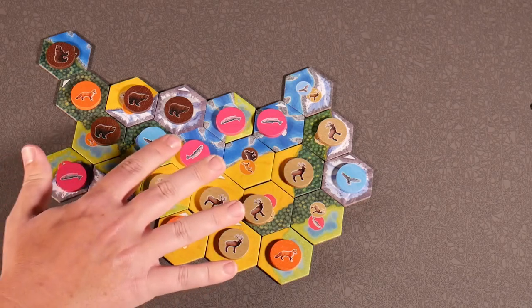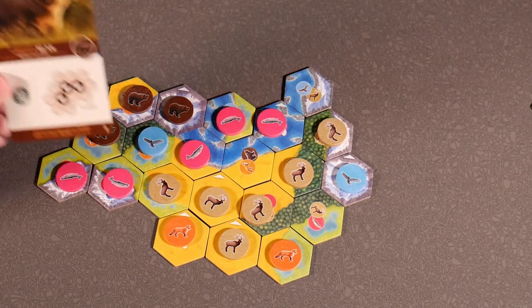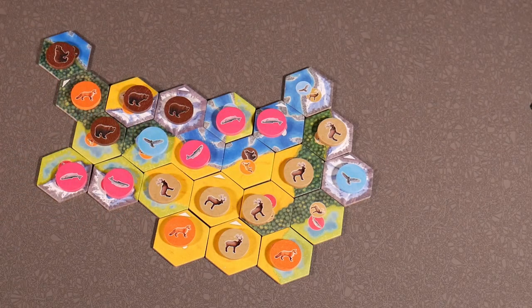We've completed our board. The first thing we're going to do is score each animal. We have five animals and they'll each be scored by their individual card. Each of these cards has a different scoring criteria and there's four types of each. Stick around to the end of the video if you want a detailed explanation of how each one of those are scored.